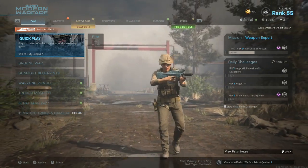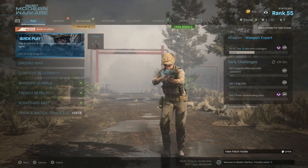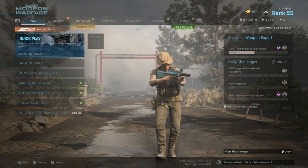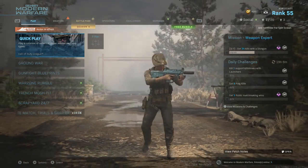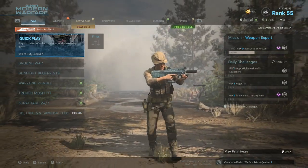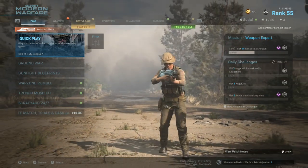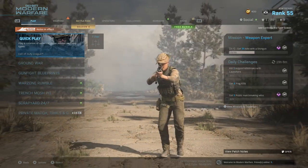If this is done correctly, you should be placed into a private match lobby by yourself. You will not be able to see levels or anything like that. Your character should just continue loading and you won't be able to see your operator — your character should be invisible. It should be a little laggy inside the lobby, but that's okay — it means you've done it right. Do not create your own lobby if it doesn't work; just restart the step from the beginning.